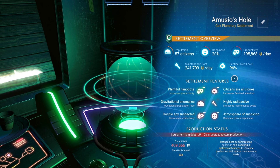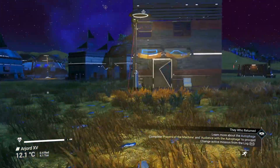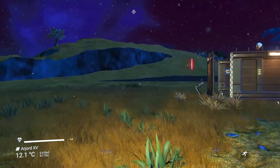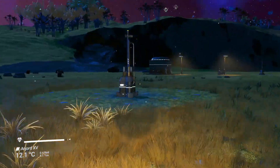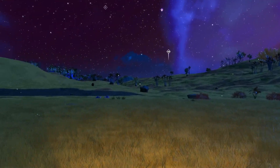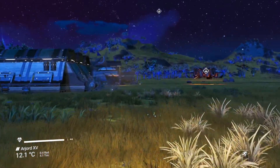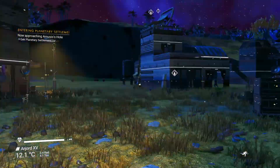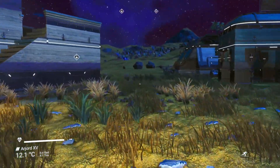What we've got to do now is find the next construct building — there it is. This is our next construct building and it's going to take 19 minutes to build. One thing I'm considering is possibly putting a base alongside the settlement, if that makes sense. I'm going to teleport back now — we've got that going, I just need to find my ship.